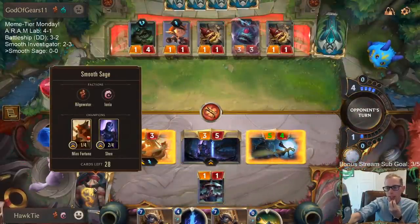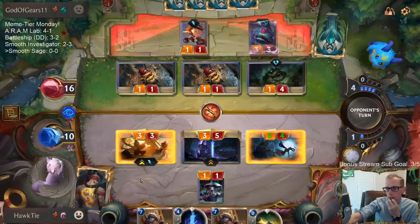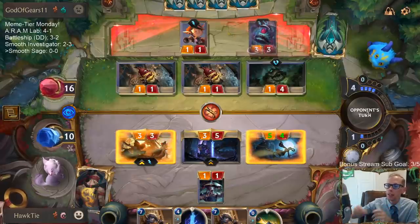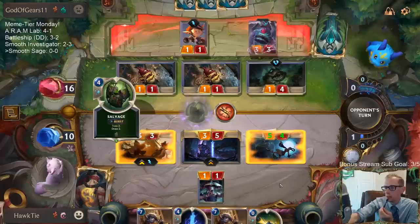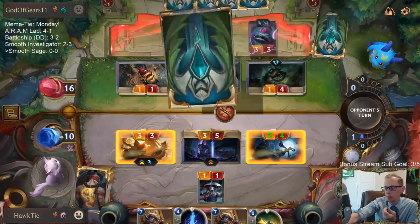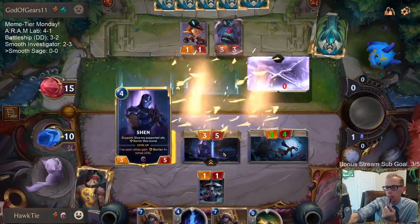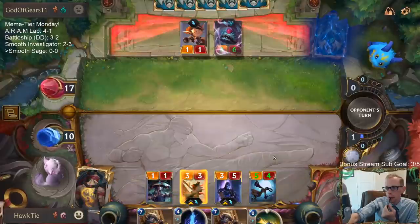We need to draw Zephyr Sages. We got these things to reduce the cost of them, but we need to start drawing some Zephyr Sages. I could have had the Key Guardian before the Green Glade Elder to try to draw something else to be able to buff. What I should have done was just play the Key Guardian on the Shen and then pass priority back to them. That's what I should have done.